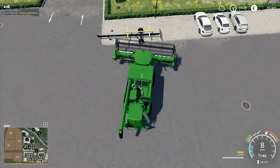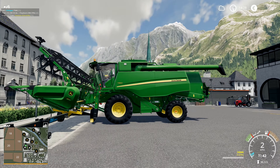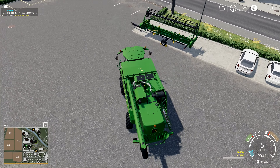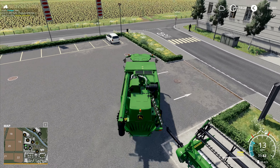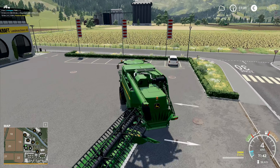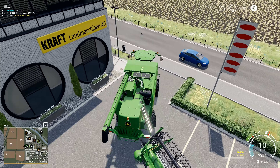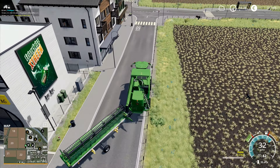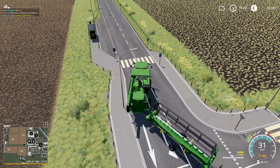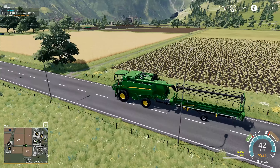We've got a header trailer here so we'll make use of it. We'll carefully line this one up — it's better to have it sticking out the back slightly, so it's less likely to be tail-swiped by the combine when driving along. We lower that down onto there, it's locked into place. The top of the header should have been folded down though, because it's hitting the spout — that's a little bit of an issue. Worth remembering for next time.